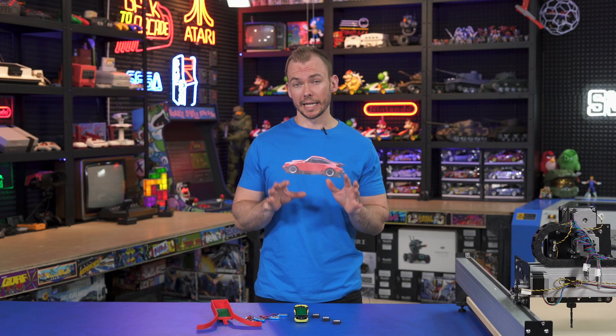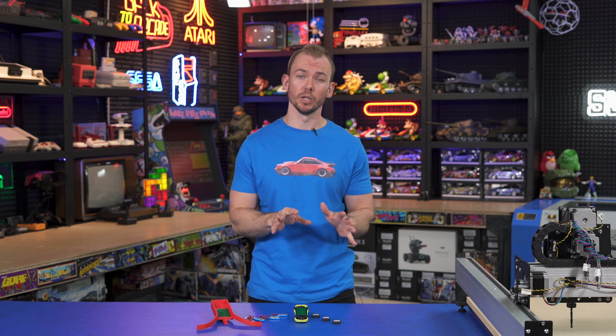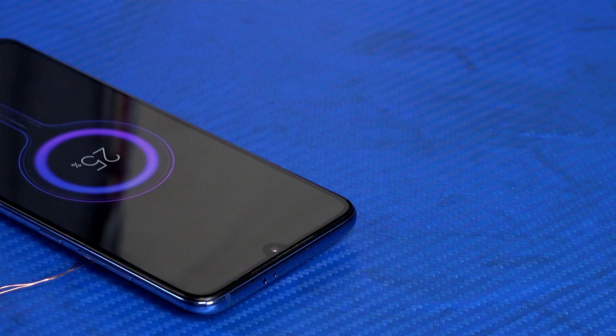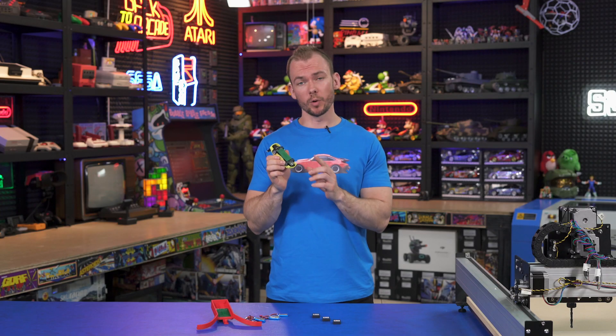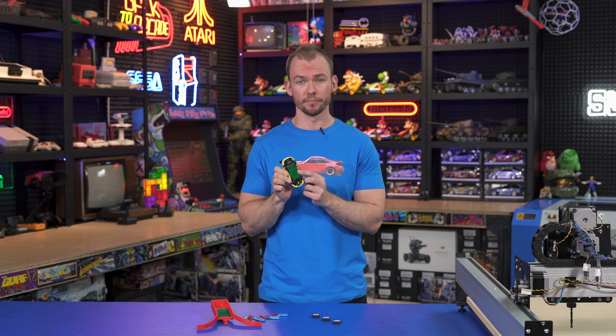Now that we have cars that can last a really long time, we need to figure out how to charge them, and we don't want to be doing this manually because then someone needs to sit next to the track all day plugging them in. So what we decided to do is to create a wireless charging pad like you have with wireless charging phones, where the car can drive to the station and then automatically start charging without needing any wires. We created one of these wireless charging boards and put it right in the middle of the wheels of the car.